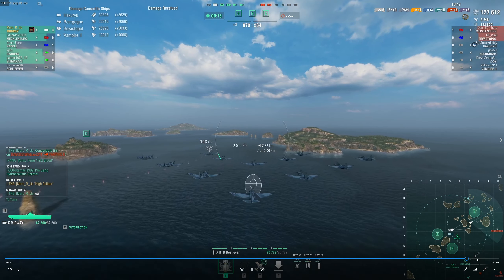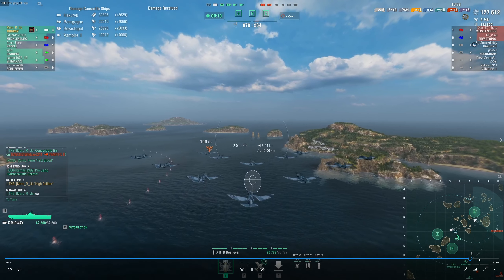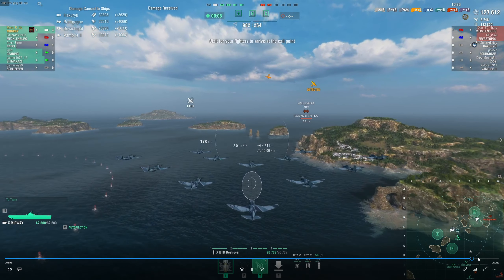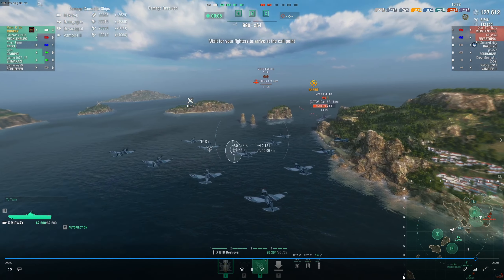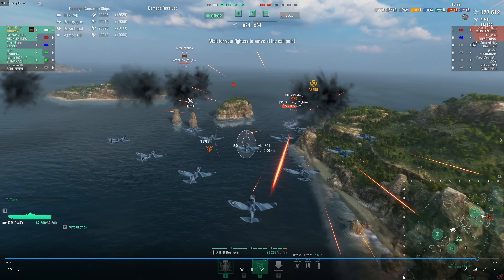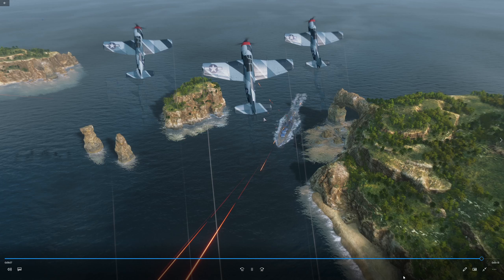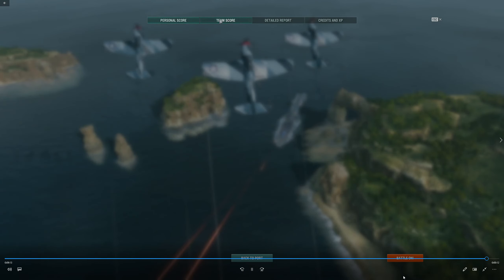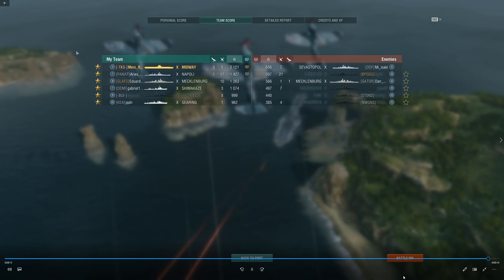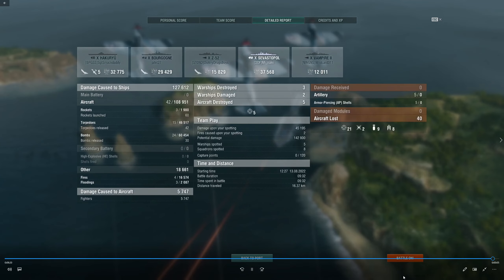That's really it — once you knock out DDs, the game is pretty much in your control, and that gives Midway the advantage in this type of match, especially when there are only a few ships. If two of them are DDs and you've got Hakuryu, you kind of have an issue there. Anyway, that's a quick battle. We're just going to keep pushing through to get to the top of silver at least and get the full reward. Hope you enjoyed it, and hope you guys have a good rest of your weekend. GG!